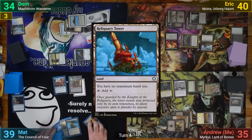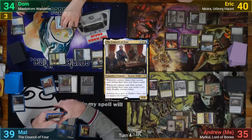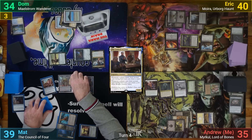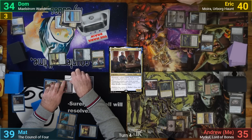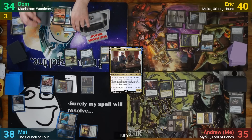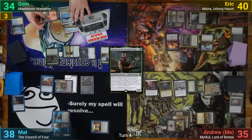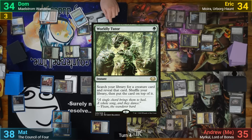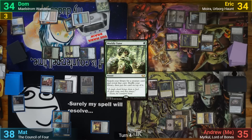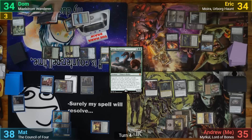Matt plays a Reliquary Tower for turn and then taps enough mana for the Council of 4. He goes to combat and swings the Thopters at me, drawing a card off of Gix, and passes. Dom's main phase has Durnan come in, and he goes to combat and puts the Xenagos trigger onto Durnan. Durnan goes at Eric for 6, and in response to the Durnan trigger, Dom casts a Worldly Tutor, paying the 1 to deny me the draw. This lets him put an Apex Devastator on top, and he exiles it with Durnan. Combat damage then happens with Eric taking 6, and Dom passing.